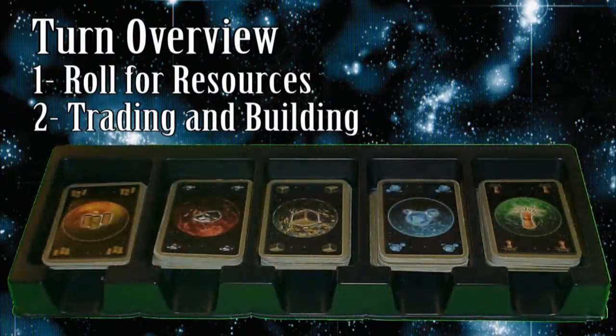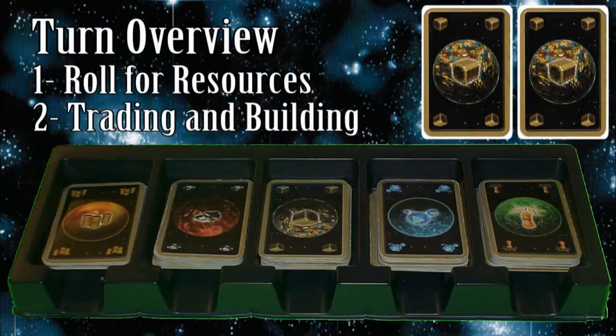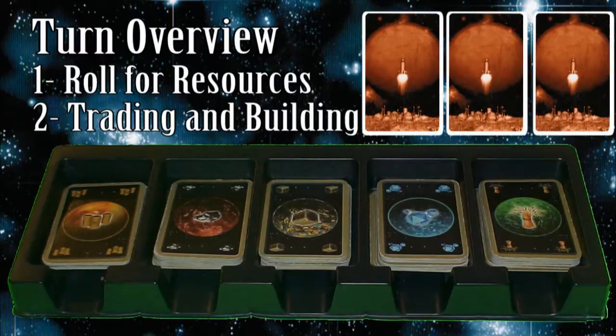The five face-up resource piles represent the galactic bank. A player may perform the following exchanges as often as he wants: it takes two trade good cards to get a resource card of your choice. For the other four resource types, it takes three of the same cards to get a card of your choice.